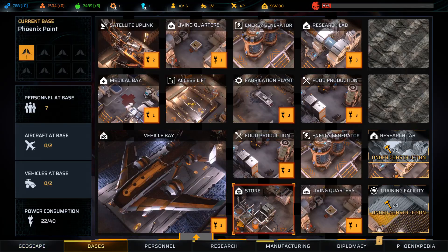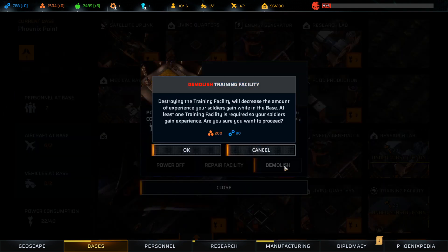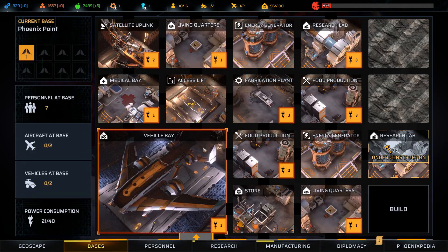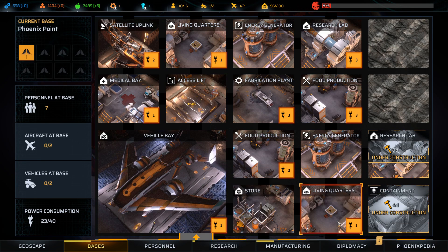I should be building a containment facility. Maybe we kill the training facility — I was uncertain about that anyway — and build an extra research lab. Actually, destroying the facility decreases experience soldiers gain at the base, but you don't need a training facility for people to level up at all. Let's build the alien jail instead. Not very much required, it turns out. This facility has 50 containment space. Large creatures take more space, and space is shared across all facilities.